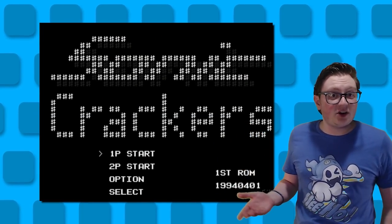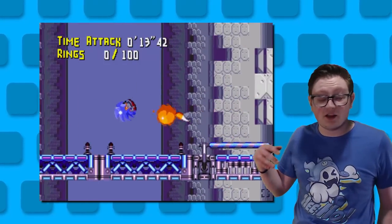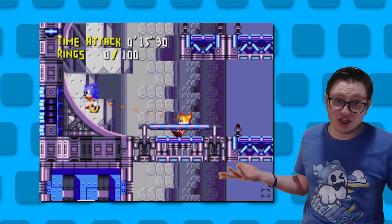For those who don't know, Knuckles Chaotix started life as a prototype called Sonic Crackers, in which Sonic and Tails were tied together with Silly String, and that's pretty much it. Eventually, the game would evolve away from Sonic — much like I hope to do eventually — and become a game about everyone's second favorite monotreme, Knuckles the Echidna.